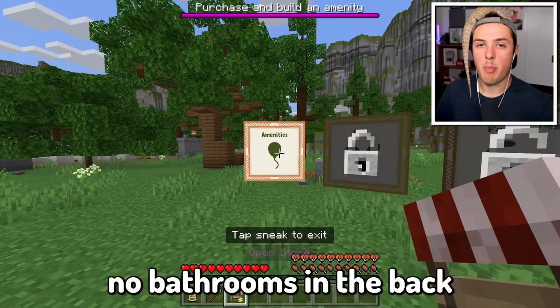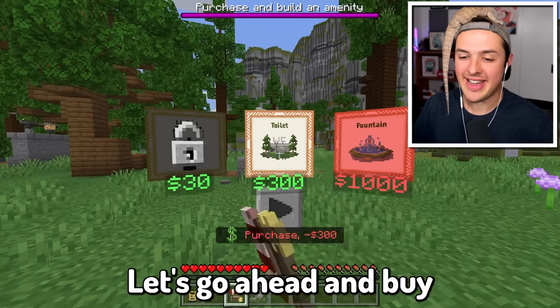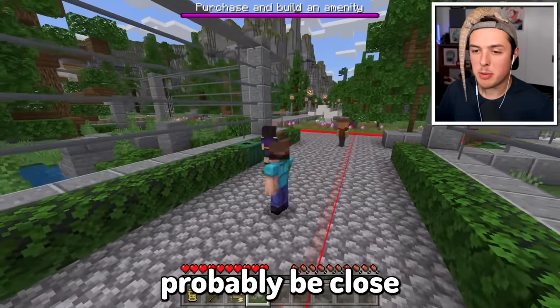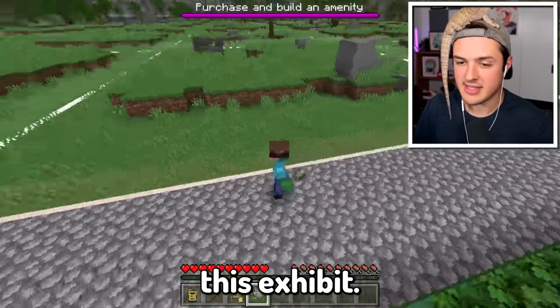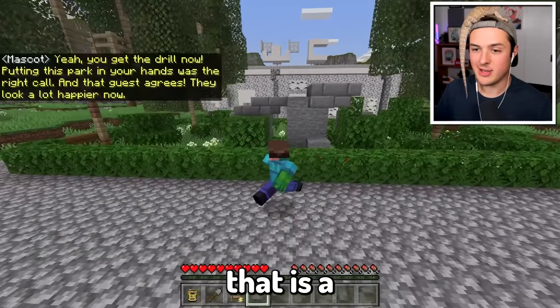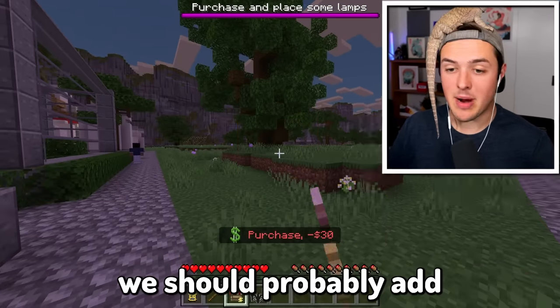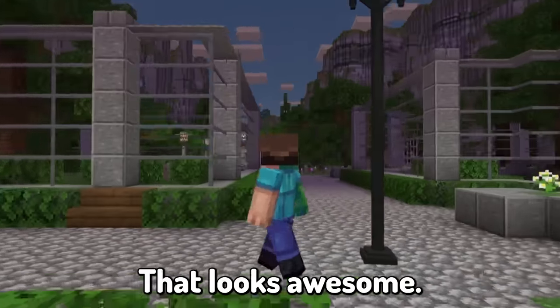We also just realized that we have no bathrooms in the Beckbro Dino Zoo and there's already visitors. So let's go ahead and buy a $300 toilet. It should probably be close to the entrance, so maybe we can put it right behind this exhibit. Wow, dude, that is a ginormous restroom. It is kind of late, so I'm thinking we should probably add some lights. I can place one right here - it works! That looks awesome!